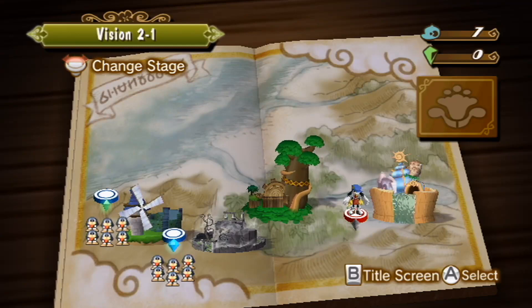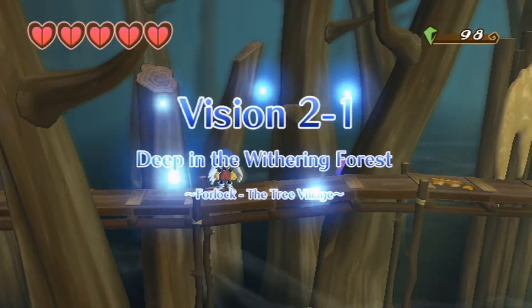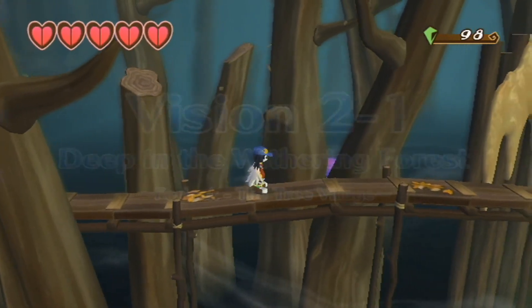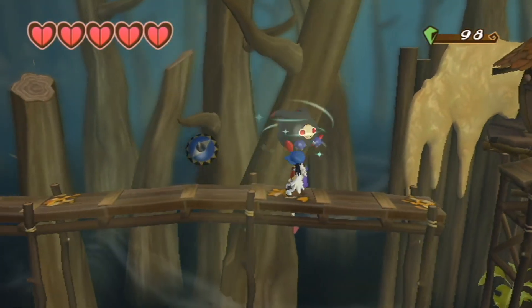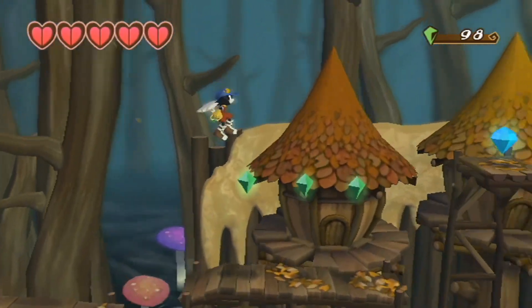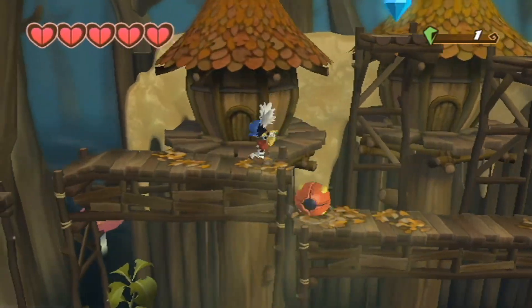Hey guys, it's me, and we're gonna be doing Vision 2.1 of Klonoa Wii. Let's go ahead and begin. I turned the graphic filter off because all it does is make it a little bit more blurry around the edges. So if you're getting too much of a problem with jaggies on a large screen, it actually makes it a little bit more blurry, so you don't have to worry about that. You can tell the graphics are actually a lot clearer when you turn that off.